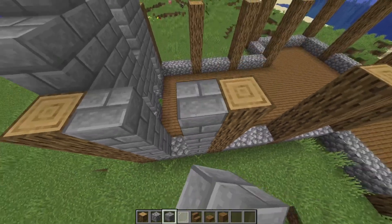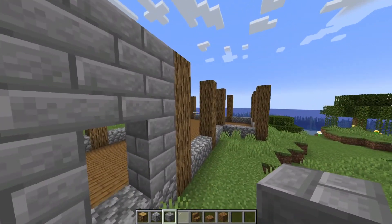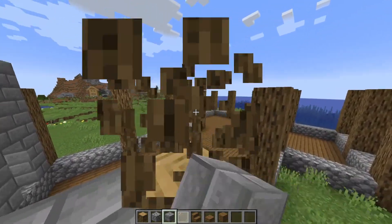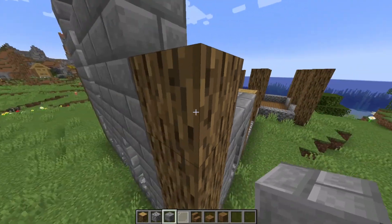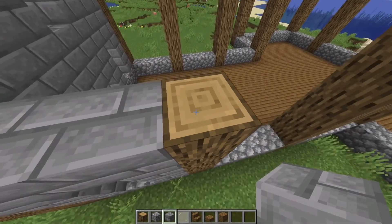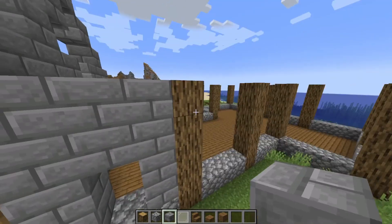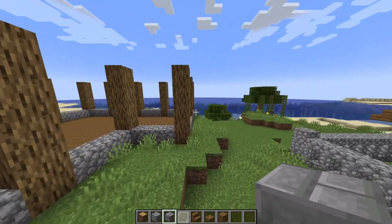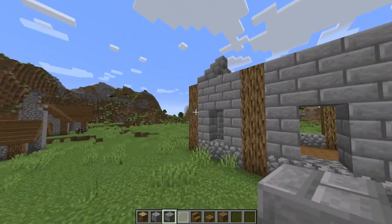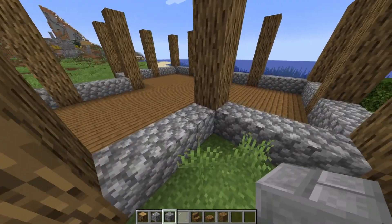We're going to fill in the rest of this with stone brick. A tip if you're in survival: you don't actually need the tops of any of the pillars except the first ones — you know, if you're trying to save materials. However, I'm in creative mode and this will make placing the stairs a lot easier, so I'll leave them in. Each one of these segments will have a window punched out, and they're all going to be exactly the same shape, so I'll speed through this.